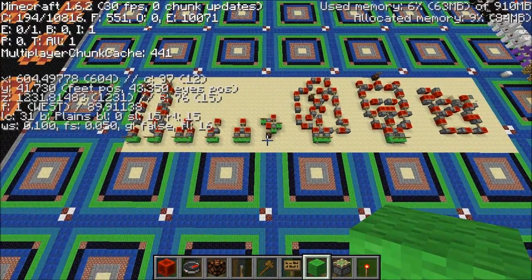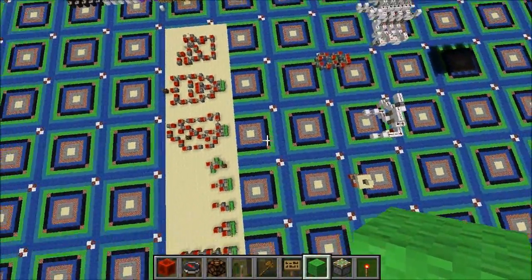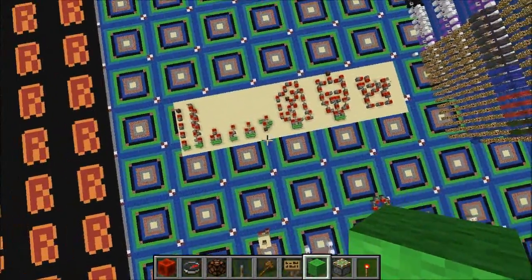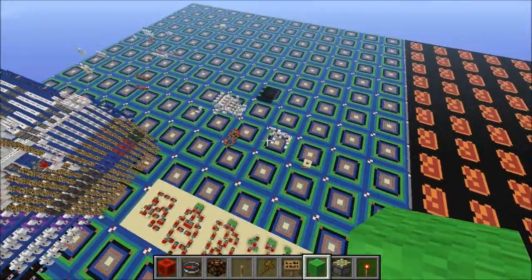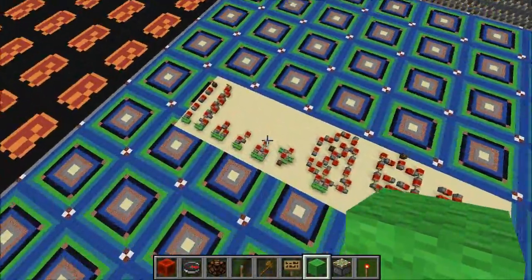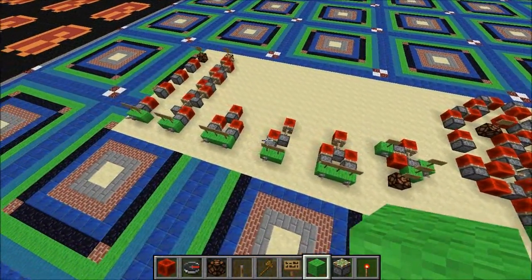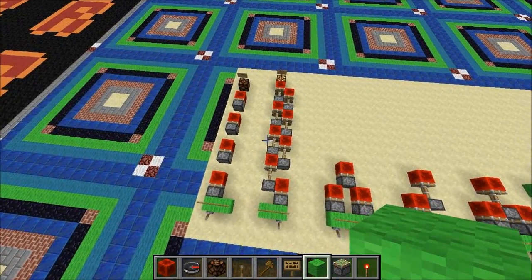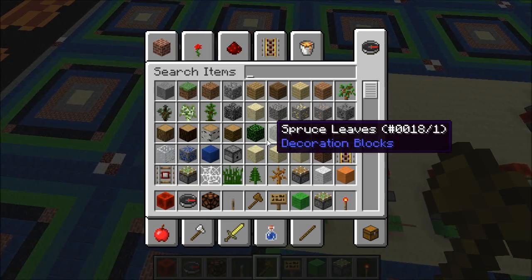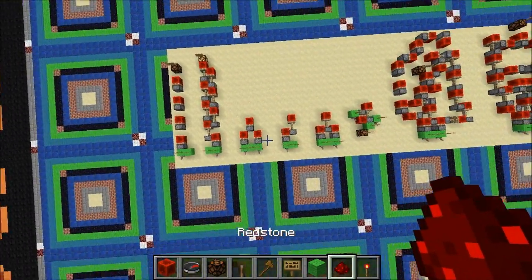Hello again, peeps! Welcome back to another Redstone video on the Aura server. As you can see, I have this beautiful new plot floor — I've kind of gotten rid of a bit of it for the demonstration, because it's kind of distracting. But in any case, today I have a little proof of concept for you that's really not a new concept. Seth Bling himself has actually talked about something very similar. Today we're going to be talking about one-high Redstone.